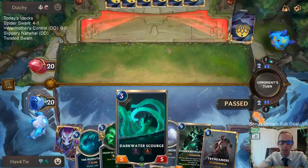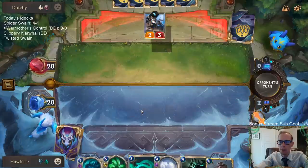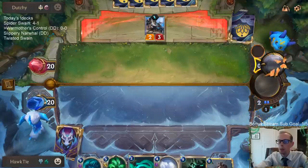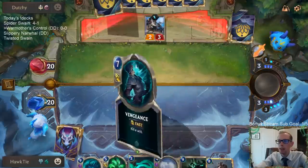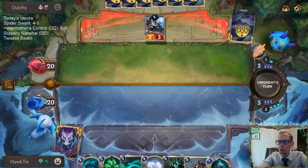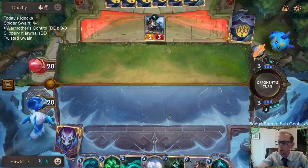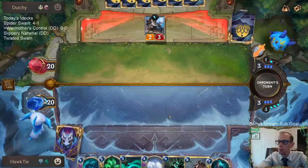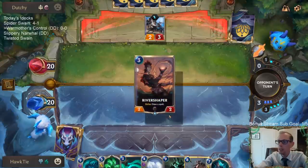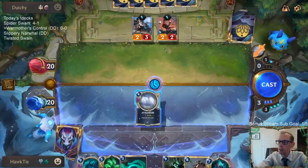Soul Gorger's anti-synergy with Anivia is frustrating. Yeah, like you're talking about attacking with Anivia — Anivia's trigger is going to kill one of their things, but they just throw it in front of Soul Gorger so you don't gain life. The good part is, at that point of the game, you do have both an Anivia and a Soul Gorger in play. That's also pretty good.